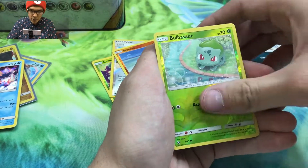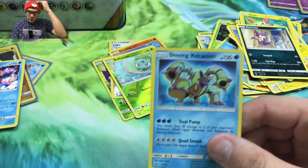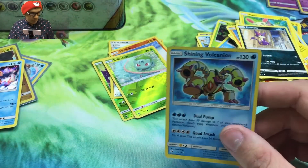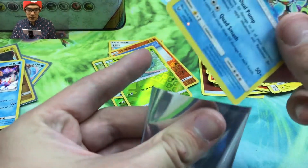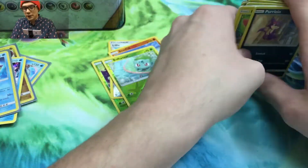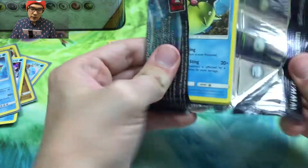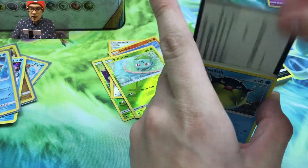We got a Bulbasaur reverse and a Shiny Volcanion — this is my second one of this! Let's go! I just did a different shining though. I still need a Shining Mew, Shining Jirachi, Shining Arceus — I'd even take Genesect, even though it's the cheapest one.